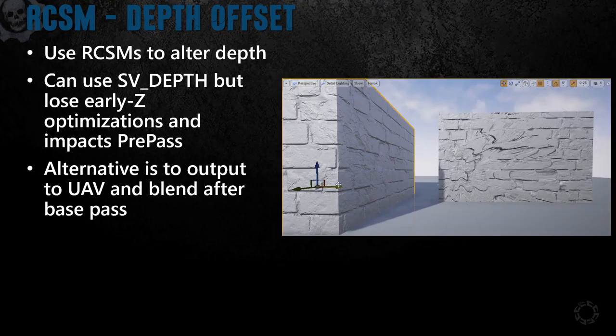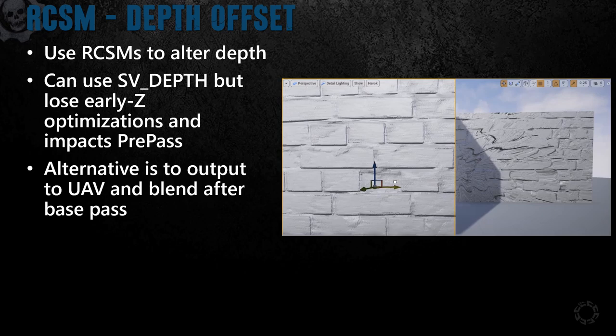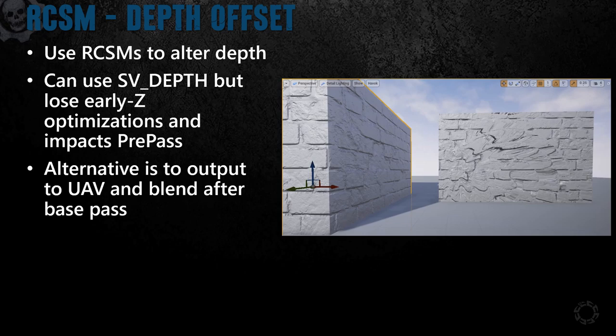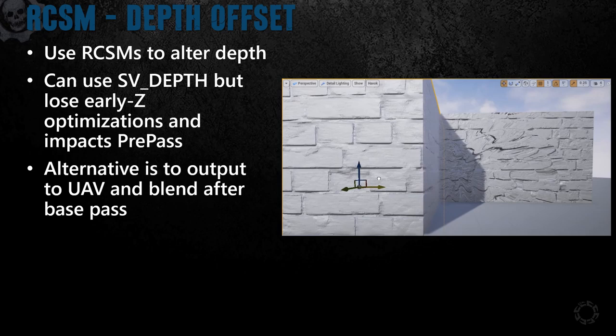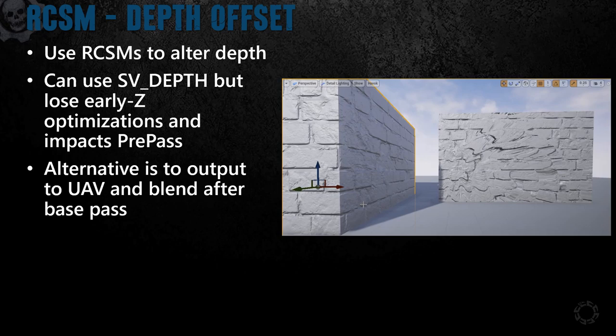We mentioned not altering depth to keep the cost down, but we do support a way of adjusting the depth buffer based on the results of RCSM. First, let's look at RCSM without depth offset where the shadows act as if it's a flat surface. Now with depth offset, you can see it conform to the RCSM swirl pattern. You could do this using the SV_Depth shader semantic, but you would lose early-Z optimizations and also end up moving RCSM calculations into your pre-pass shader. We instead implemented this by outputting depth to a UAV in the base pass and then blending it on afterwards. This still gives shadows and SSAO that conform to the relief map while keeping reasonable performance. While this didn't fit in the budget for Gears 5, we will pursue it for future projects.